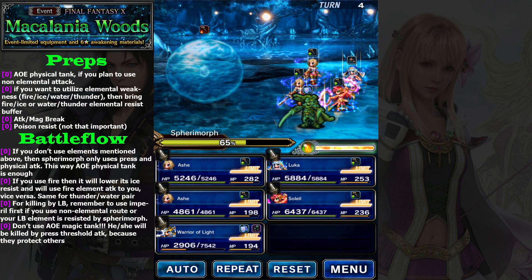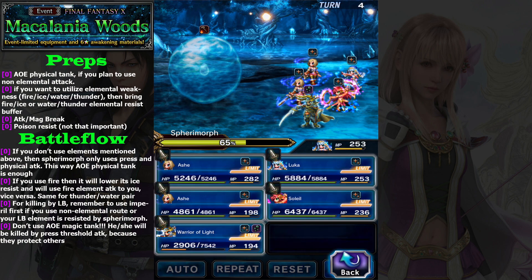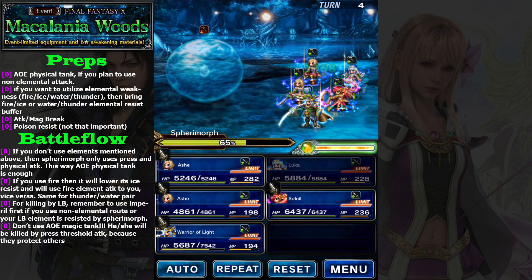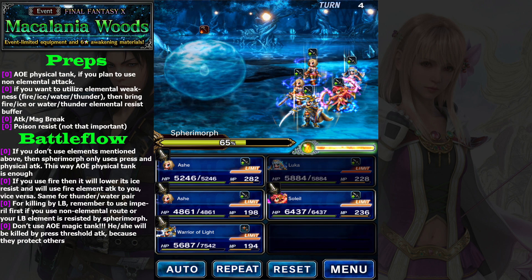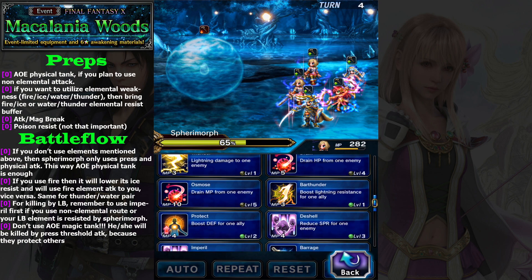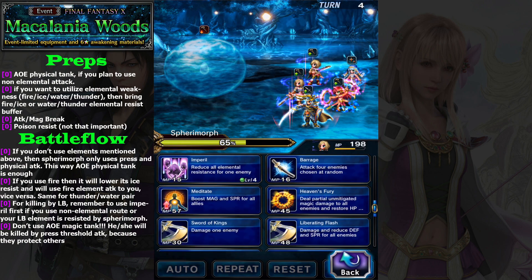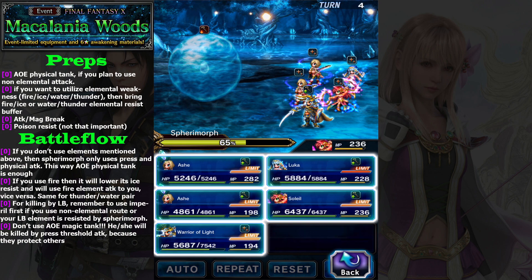Also, if you use a magical tank such as Misty — Perimorp has a last threshold attack where it's gonna deal damage based on magic. So if you use Misty, she will protect all your characters but probably die. That's the second reason I don't suggest bringing a magical tank.